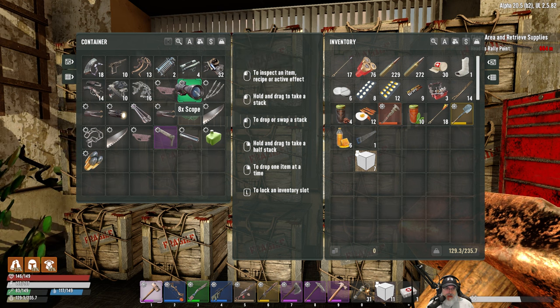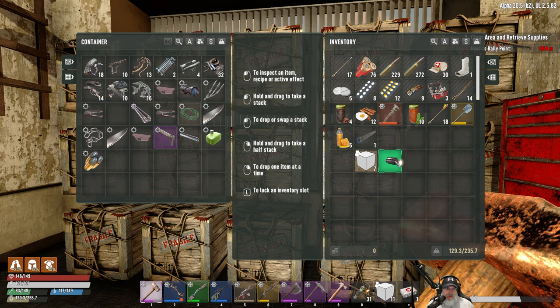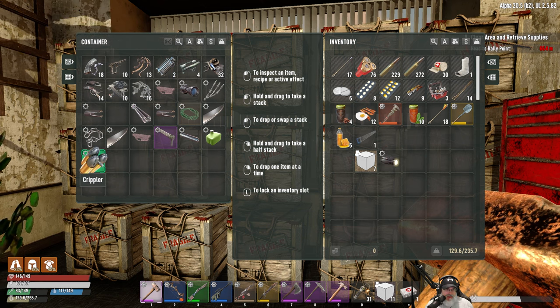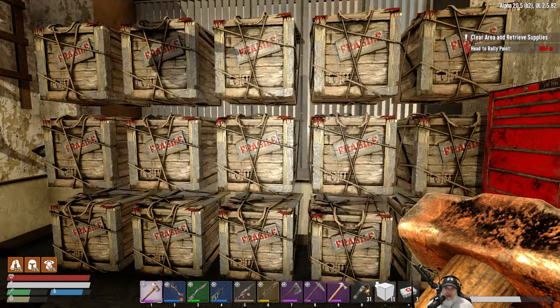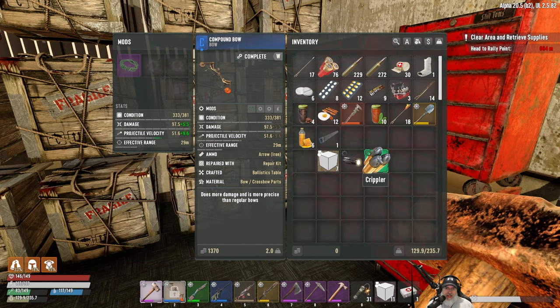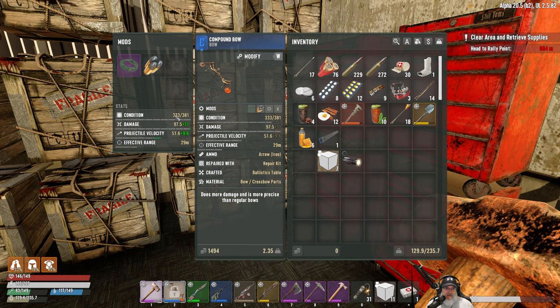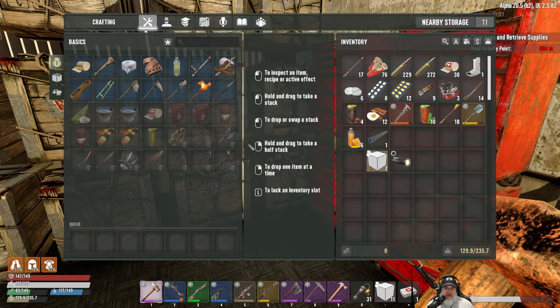We already got the string. You can't put a scope on it. We might be able to put a weapon flashlight on it, or maybe we can put the crippler on it. Let's take a look - yes! We can put the crippler on it, fantastic! It was 5.5 damage and this adds 11 damage to it.